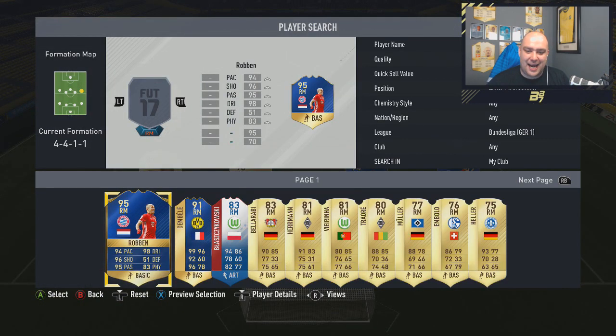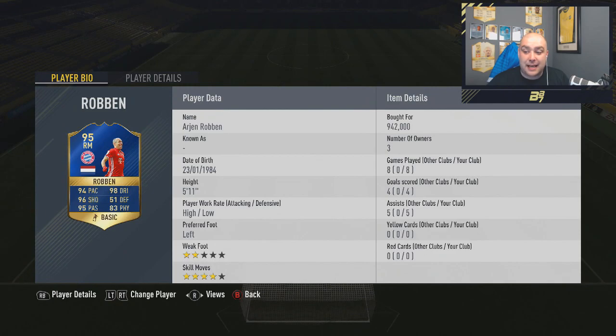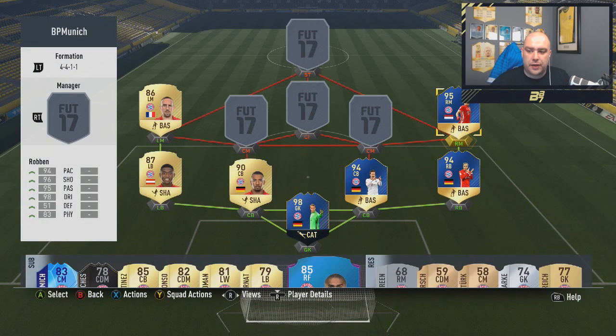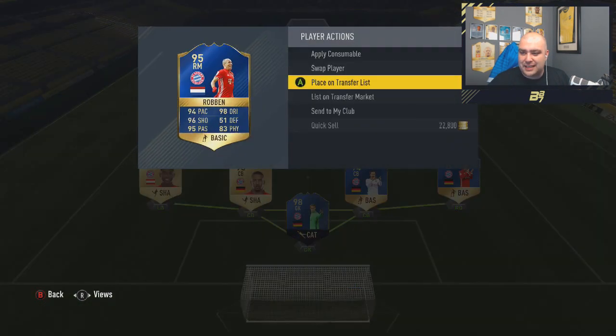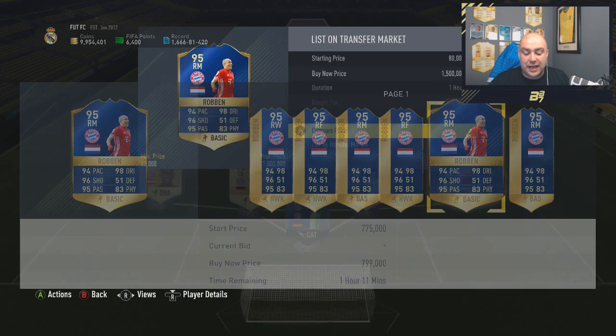On the right-hand side, Team of the Season Robben — 94 pace, 96 shooting, 95 passing, 98 dribbling, 83 physical. 8 games, 4 goals, 5 assists. 942k paid. We lost about 200 to 300k on him. Crazy.